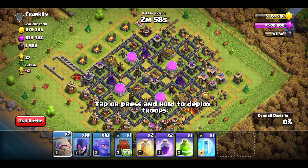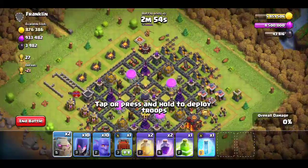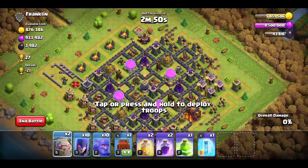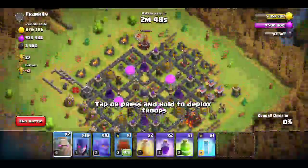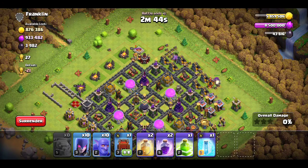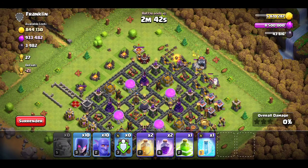So we're just gonna do a GoBoWi — golems, bowlers, witches. Let's go from the top right side because I want to make sure I get the gold. Let's get the golems down and get the wall wrecker in the middle.